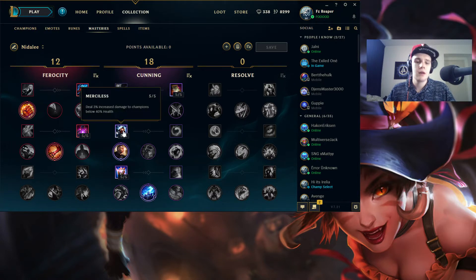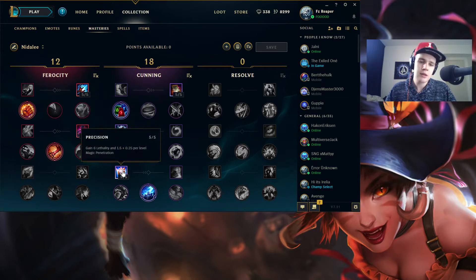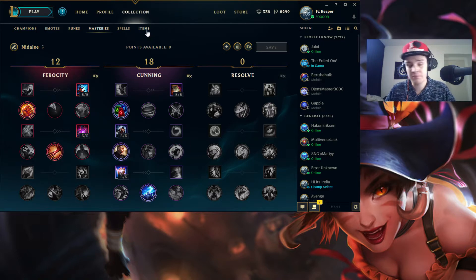If you red buff slow someone, it's going to be a little easier to land your spear. So having that longer is pretty good. Then Merciless for more burst damage, Precision again for more burst damage, and Thunderlords for even more burst. It's all about that early damage and that really quick spear-to-cougar-form W-Q burst — pretty much one-shotting any enemy early on, up until around level 11, depending on your build and how far ahead you are.